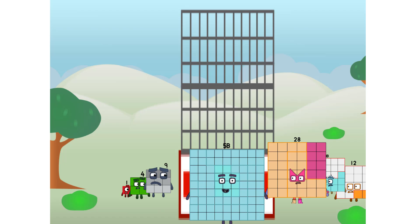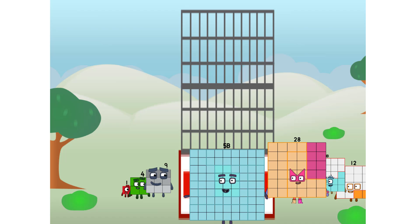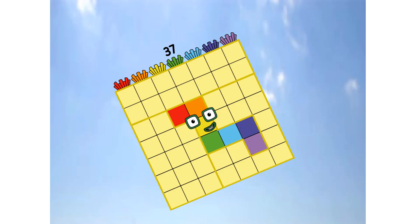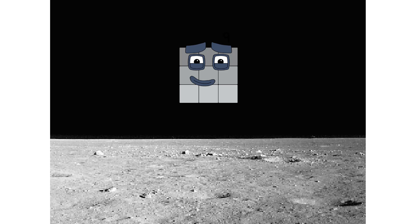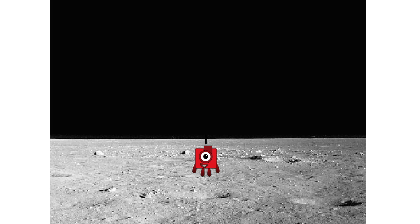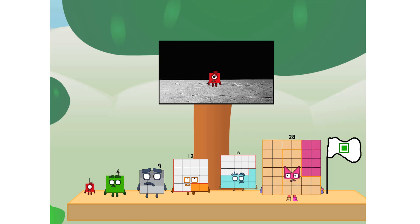I'm feeling a tiny bit... achoo! Wow, that's one mega sneeze. You think that's impressive? Hold on to your blocks, you're going to love this. Prepare for launch — achoo! We have liftoff. Primary launch stage completed. Engaging secondary stage — achoo! We've reached space. Second stage complete. Achoo! Entering lunar orbit. Launching lunar lander. Achoo! The square has landed! We did it! The only thing left now is to plant the square club flag. Numberland, we have a problem — I forgot the flag.